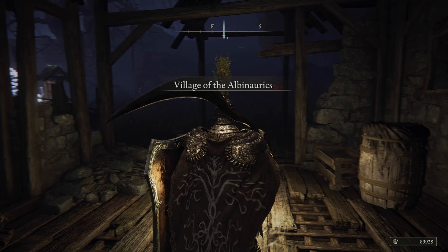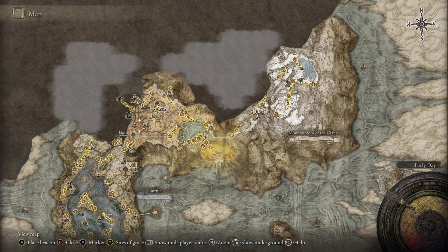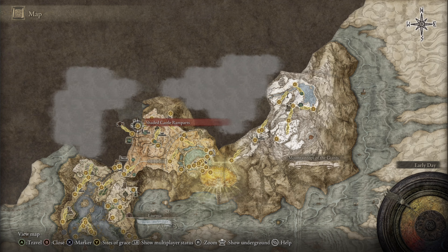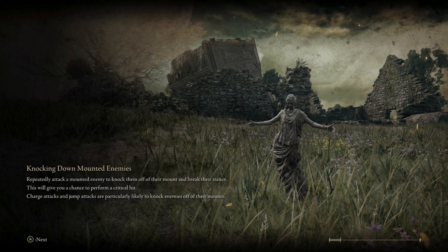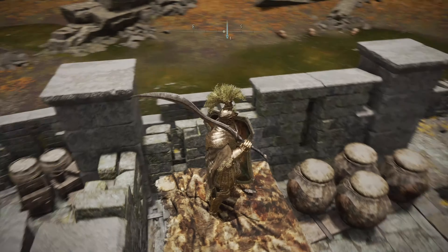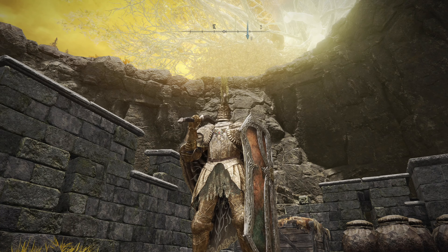The higher your Discovery, the faster this is gonna be. The other location for Depraved Perfumer armor — from here if you go all the way to the north to the Shaded Castle Ramparts, you can go here as well. There are a few more of those guys you can kill to try to get it. See, there's a guy right there — if you just go down to the left you can go kill him. Either one works.